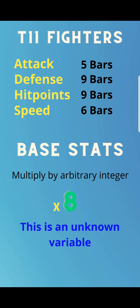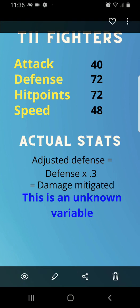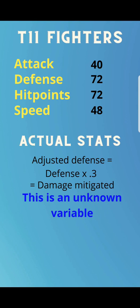Here are the base stats for T11 fighters. A single unit with no boosts applied has assumed values of: 40 for attack, 72 for defense, 72 hit points, and 48 speed. That might not sound like a lot, but keep in mind we'll also be dealing with boost percentages — heavy might players can have two to three thousand percent increases. The adjusted defense equals defense times 0.3, and this equals the damage mitigated.